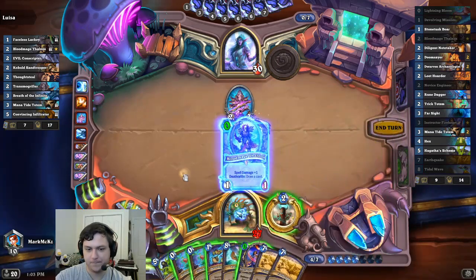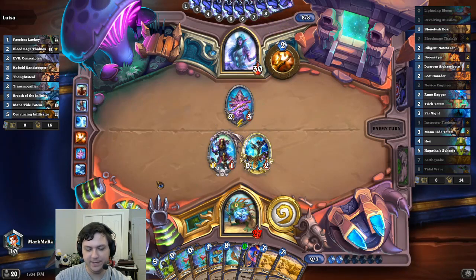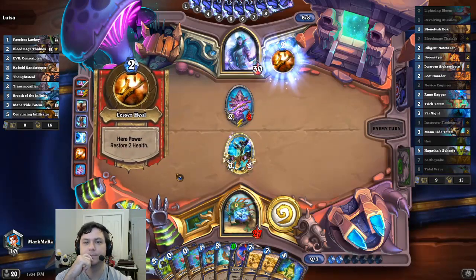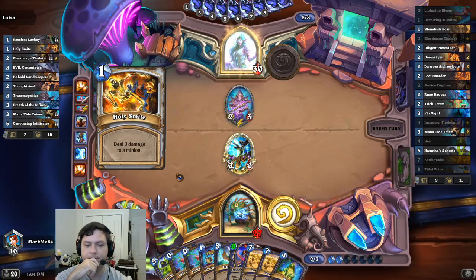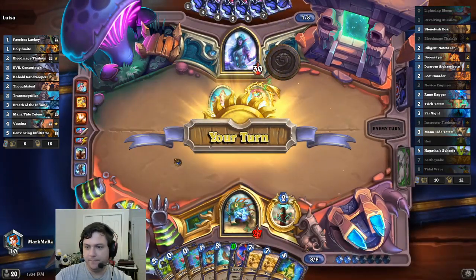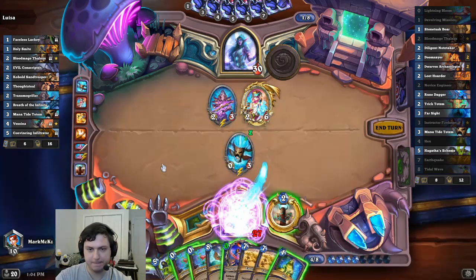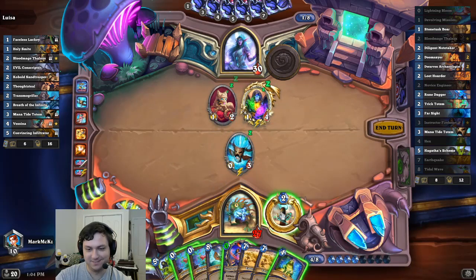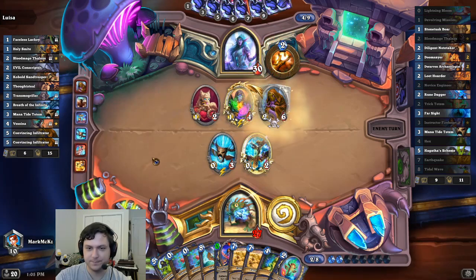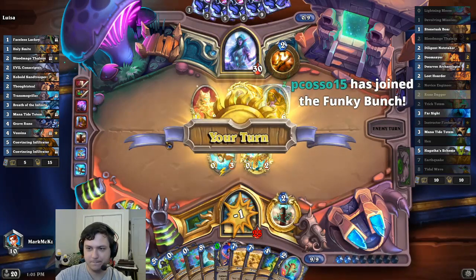Oh no. We have now vengeance. What'd he get? Let's waste this, I think. Our savior. Imagine putting a Greybrew on that when I have Hex. Imagine doing that. That's good.